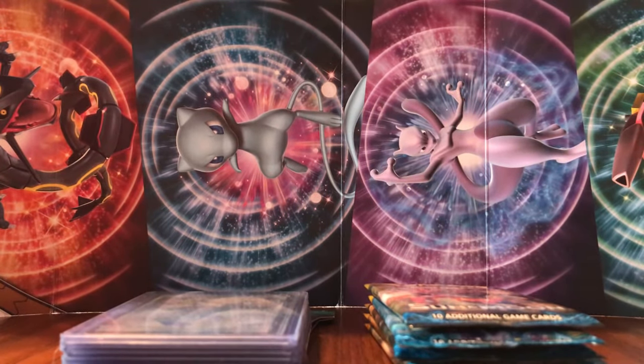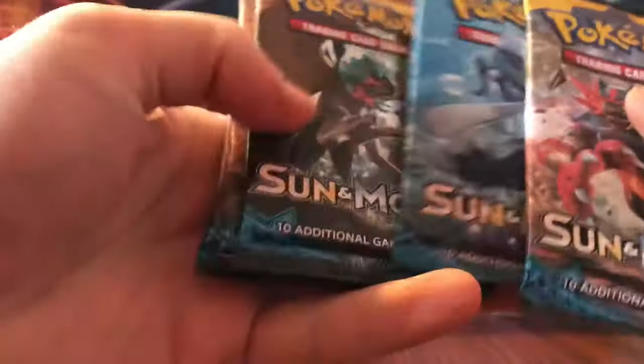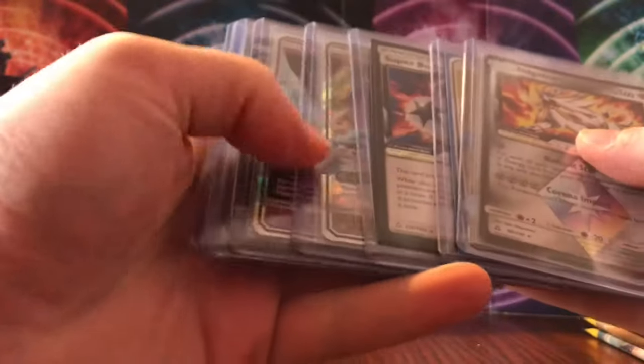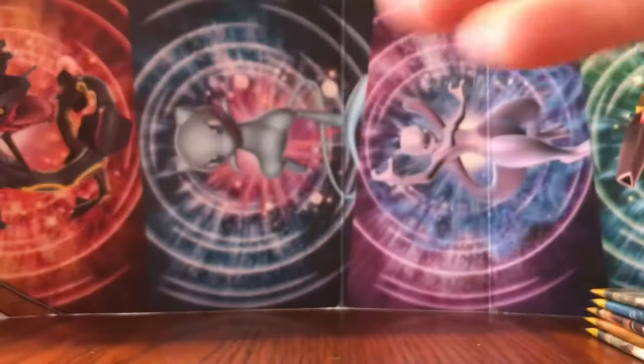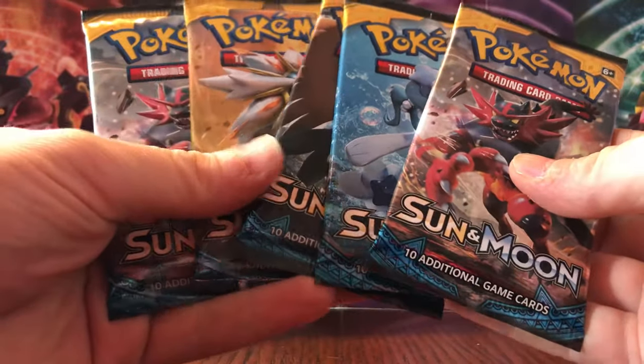Hey guys, what's up — Prestige Pokemon back here again today. Today we have five base set Sun and Moon packs, one of each artwork plus an extra Incineroar. Before we get to that, I just want to remind everyone about our giveaway: when my YouTube channel gets to 50 subscribers and my Instagram gets to 150 followers, we'll be drawing one of these cards from our Ultra Prism booster box and putting in the giveaway, as well as a Guardians Rising booster pack. So let's get our channel to 50 subscribers and our Instagram to 150 followers. Today, five packs — Sun and Moon base set.